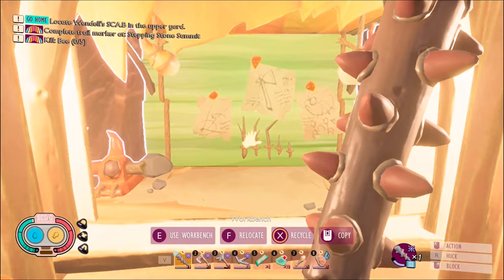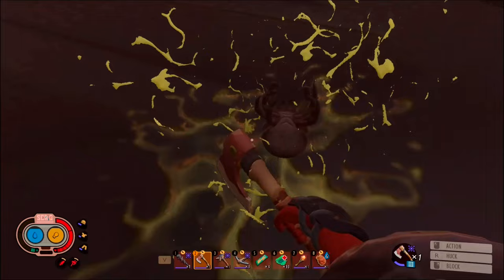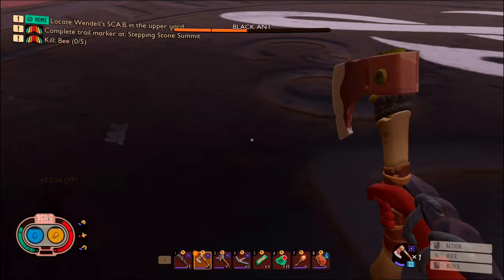Now before heading out on this quest, I'd recommend kitting yourself up as some of the creatures are pretty dangerous and will probably fuck you up. So first off, he heads over to the shed mat where obviously you'll find the dust mites to collect their delicious fuzz. As well as the dust mites, you should also find some lint to collect at the same time, but just make sure you have the correct tier weapon before trying to break it.